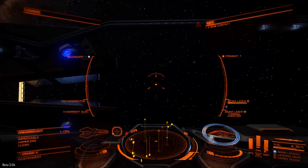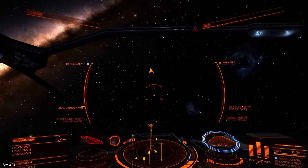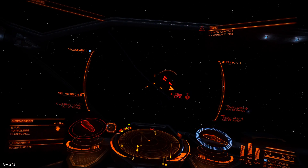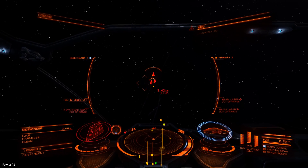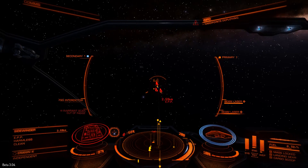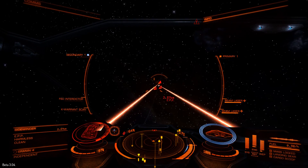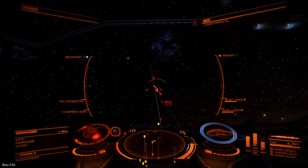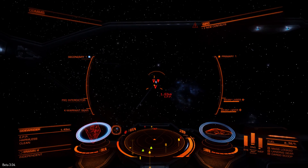It all seems pretty straightforward — I've responded to a federal distress signal, arrived at the location, found a federal cruiser under attack by guerrillas, and engaged and destroyed some of those enemy ships. What more do they want of me? Well, it turns out that the Federation is apparently run by a bunch of bureaucrats. And unless you've filled out all the correct forms, it doesn't matter how many of their enemies you kill — you're not going to get any credit for it.